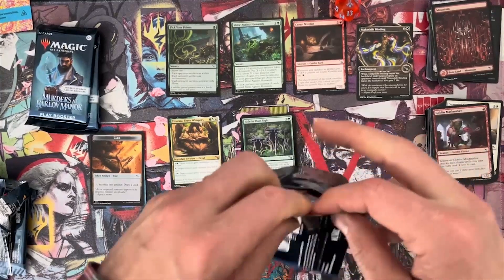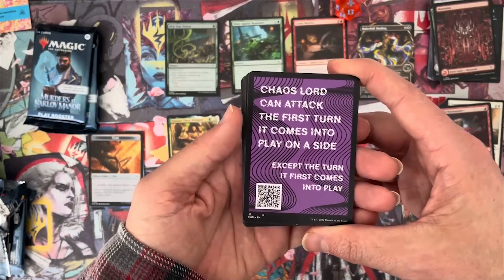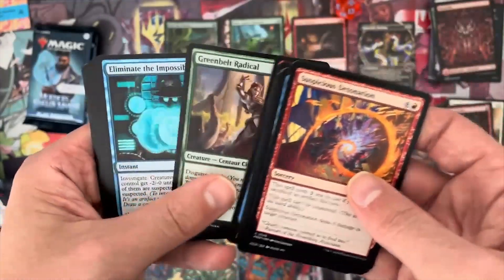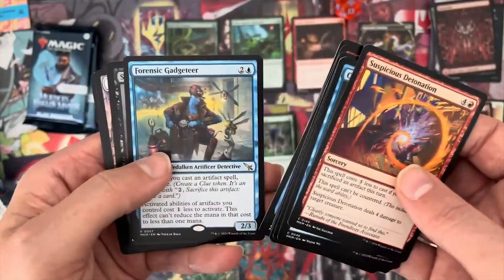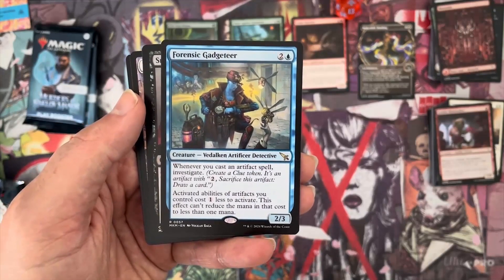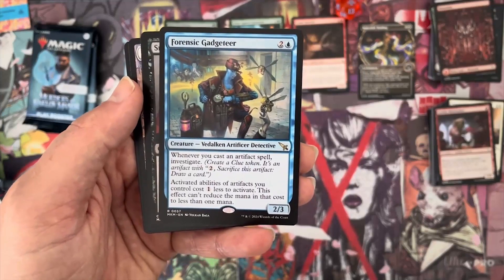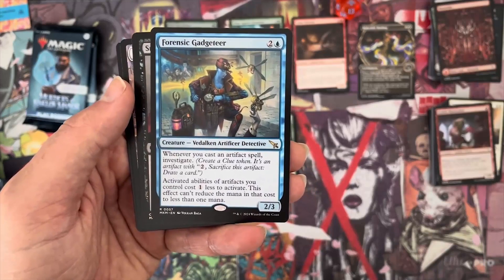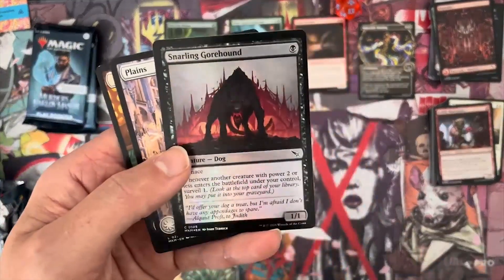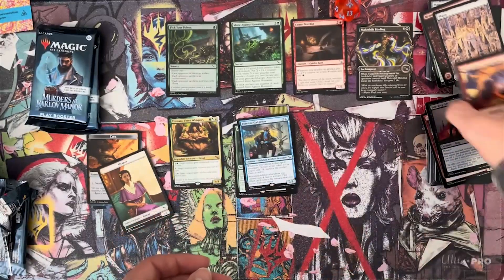I'll be more organized now, I promise. We've got an advertisement. Chaos Lord can attack the first turn it comes into play on a side, except the turn it first comes into play — they're just confusing people, they want us to be confused with all the reading. Forensic Gadgeteer — the top selling card on Card Market this week. Whenever you cast an artifact spell, investigate, which means create a clue token. Activate abilities of artifacts you control cost one less to activate — awesome, because that means you pay one and draw a card instead of two. That's a good hit. Little Menace Dog here, and a Human Token with the ad on the back.